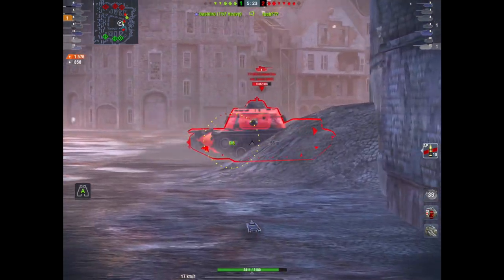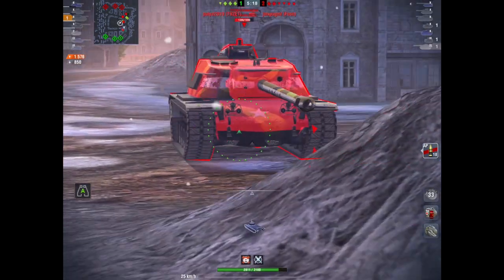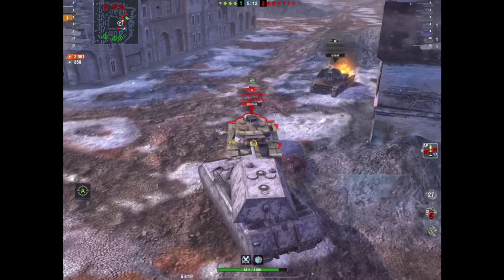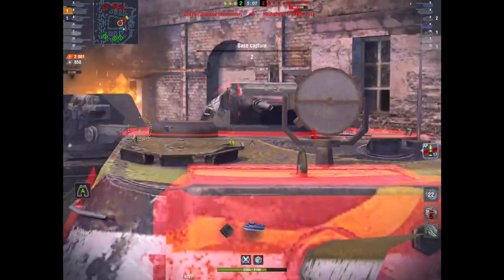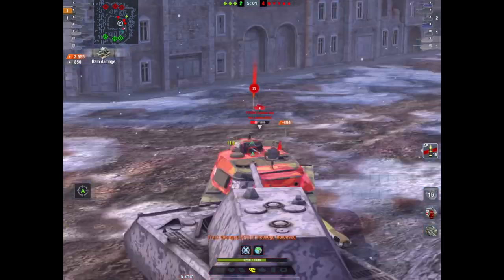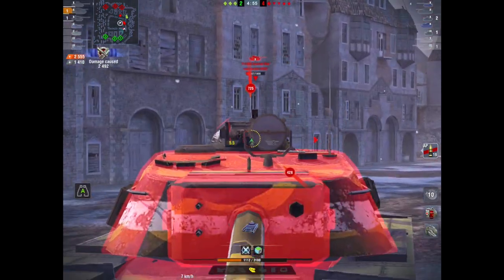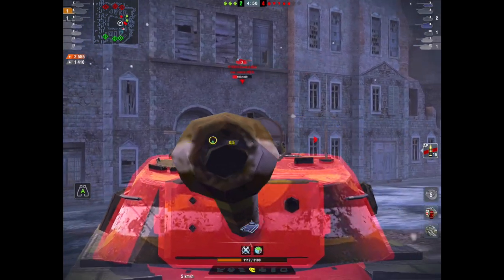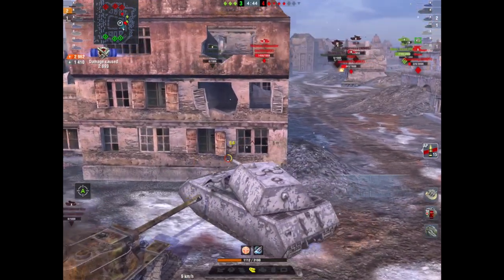It had around 2,500 hit points before, so it's now got another 500. In real terms that is a large amount for a tank that already had a lot of armor. As I keep saying, the armor profile hasn't changed — if you know how to play the Maus you're still gonna bounce everything until the cows come home. The fact now is that it's going to take people a lot longer to destroy you.